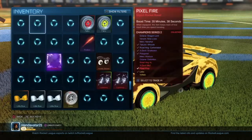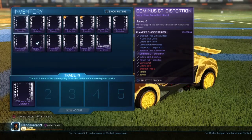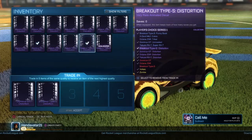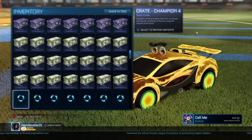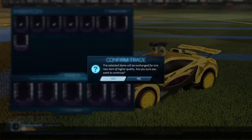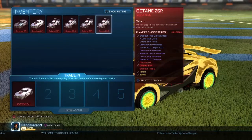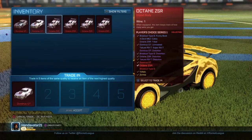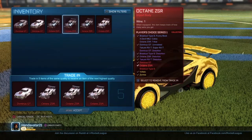How many distortions do we have to trade up? We have... one, two, three, four, five... one, two, three, four, five... one, two, three. Damn it. Well, we're just going to quickly trade those up. We've got two trade ups. DomGT and Octane ZSR. So this is the moment we've all been waiting for. We've got one trade up. Do we want to keep a ZSR or a DomGT? I think we'll keep a ZSR. No, we'll keep a DomGT.